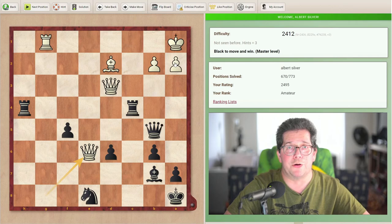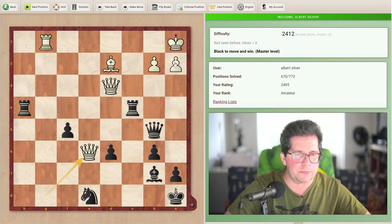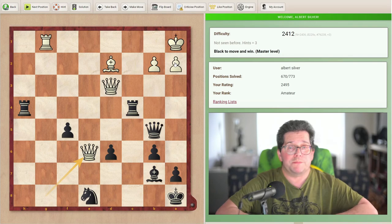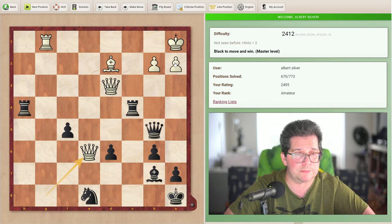Okay, 1400, 1700, 2400 — master level according to the site. This next move is whoa. Okay, so it's black to play and white has two queens. It's the first time I've seen an exercise with two queens, so I was taken by surprise. Black to move and win.